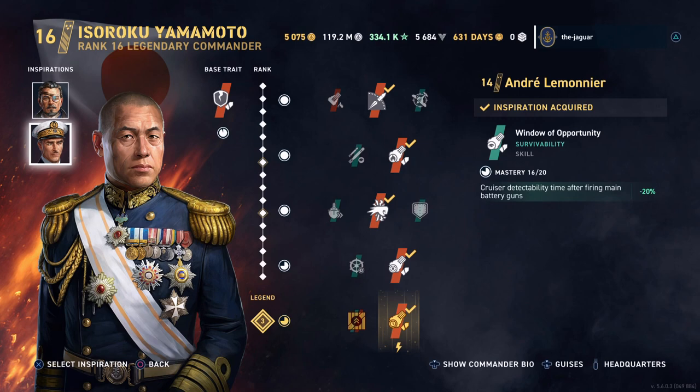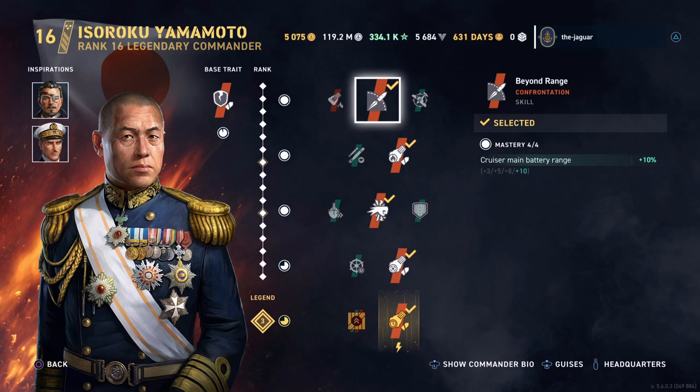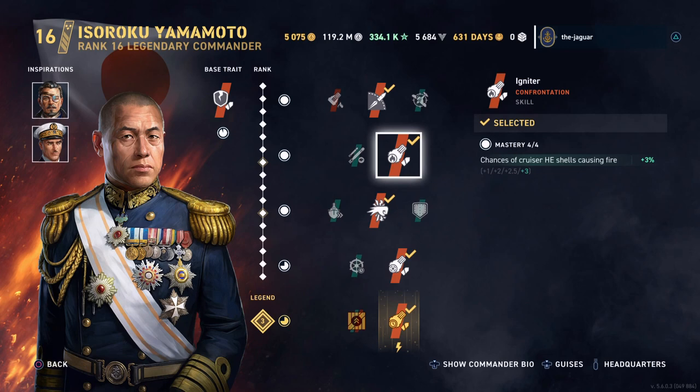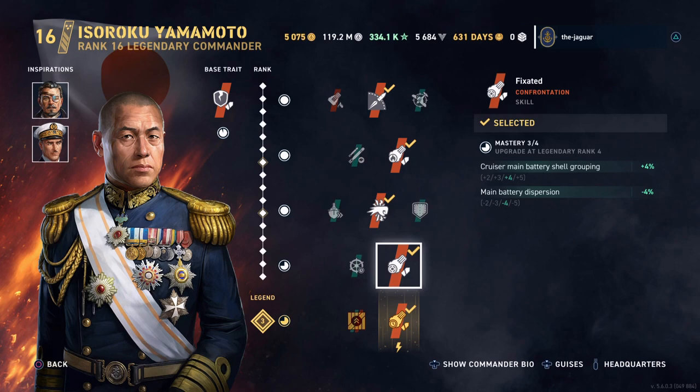I'm trying this out on Yamamoto and you'll see the results in the highlight video. Beyond Range is the first skill, which improves the cruiser's main battery range. Then Igniter — the chance of the cruiser's HE shells causing a fire is improved. Punch Through improves the cruiser's main battery gun armor-piercing shell damage and penetration multiplier. Then I went with Fixated, which improves the cruiser's main battery shell grouping and dispersion.